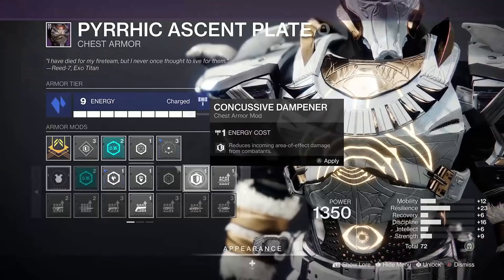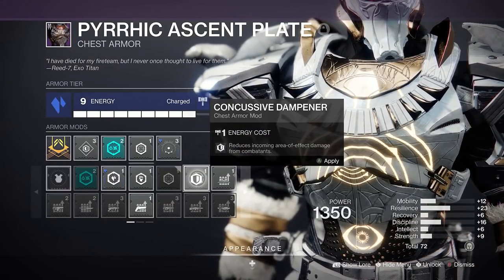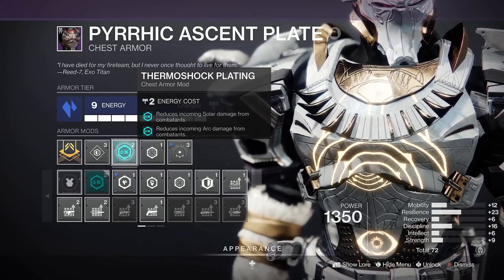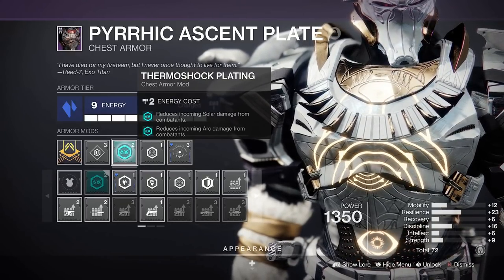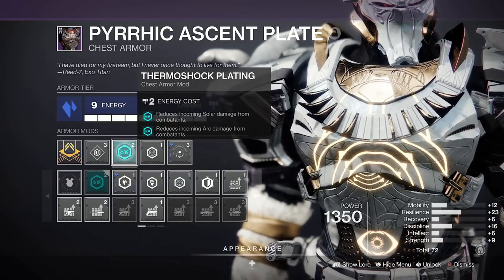The last must-have mods are Concussive Dampener and Resist mods on your chest armour. These give you damage resistance to certain incoming damage types, so make sure you equip them to suit the specific Nightfall burns and enemies. Don't forget that the Artifact has the Double Arc and Solar Resist mod which will be useful.